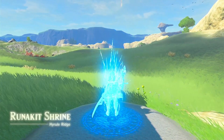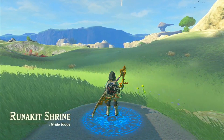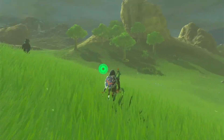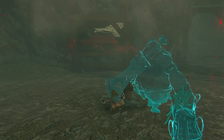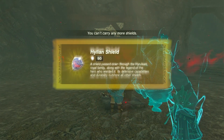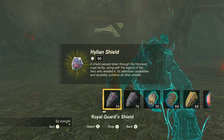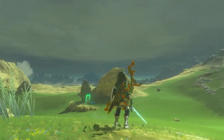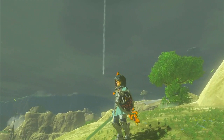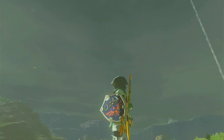Welcome to Zelda World, your ultimate source for all things Legend of Zelda, and I'm your host, Faith. In today's video, we're going to show you how to get the Hylian Shield in Zelda: Tears of the Kingdom. This iconic shield is an essential item for any true hero, so let's dive into the adventure and secure Link's legendary shield.